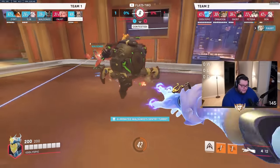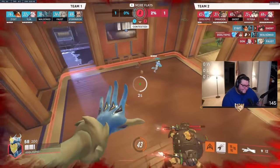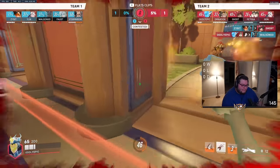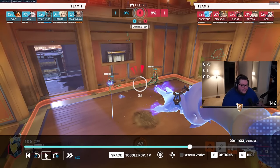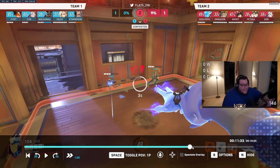There's a Sym turret — kill the Sym turret! There you go. That Moira looks up — you're dead. You're literally dead. Oh, your Moira's there so you should be fine. What the heck is happening? This is a perfect example of nobody having any mechanical skill. Once their Reinhardt walks in with something to hit everybody and stands there, it's game over.